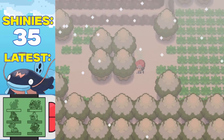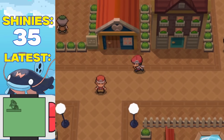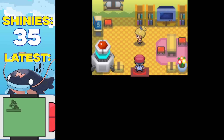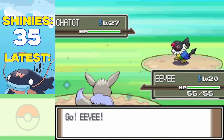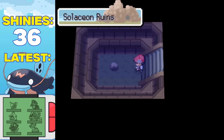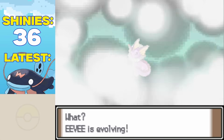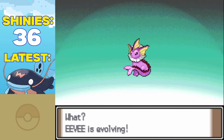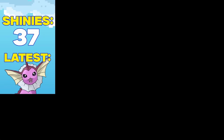After heading back to Hearthome City, and after about 8,400 resets, I picked up this cutie little Eevee. And after spending a lot less than $37,500 on a Water Stone, we found our 29th shiny Pokemon: a shiny Vaporeon. I then handled the — you know — kicking some bad guy butt and casually saving the world, no biggie.